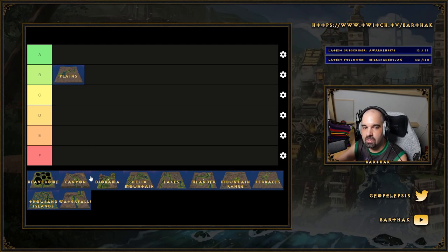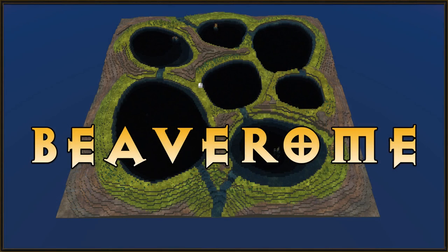Based on that, we are going to rank Plains at a B. That's a good position for the Plains map and the first entry in our tier ranking. You can find the link to the tier maker in the description and do your own ranking.